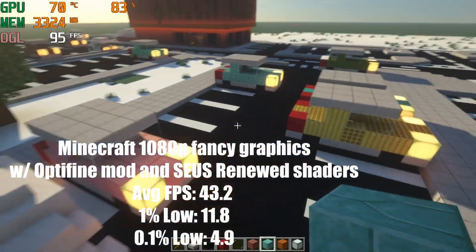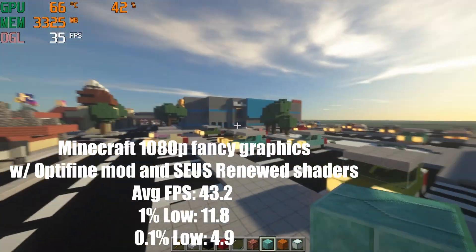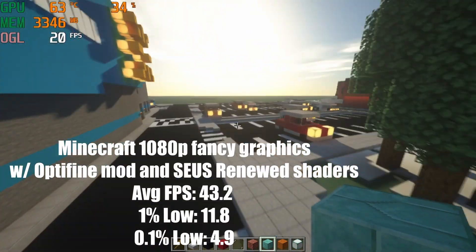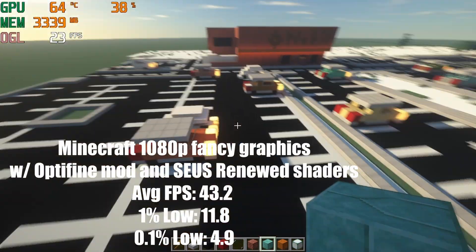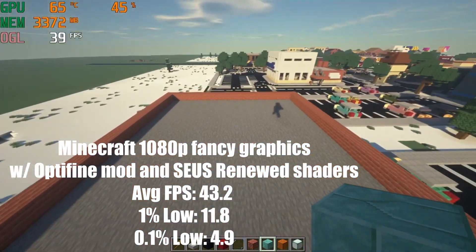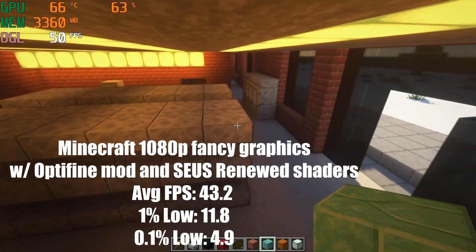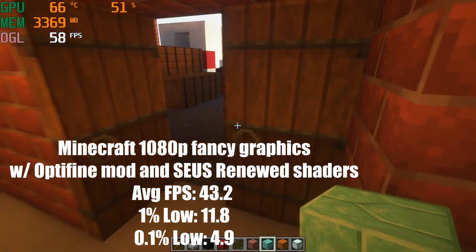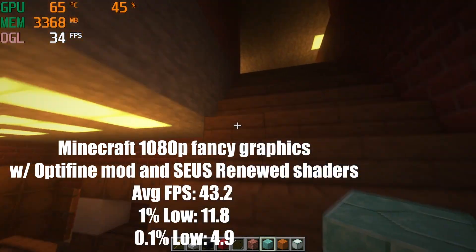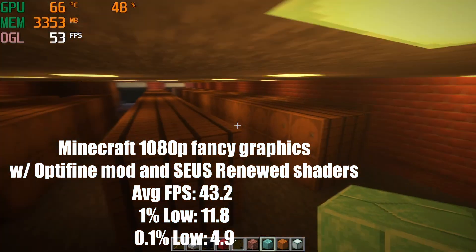First off I have Minecraft at 1080p fancy settings with the Optifine mod downloaded, which gives me custom shaders and other features that should bring more FPS — but I do have Seus shaders downloaded which can hurt performance. Average FPS is 43.2, 1% lows is 11.8 FPS, and 0.1% lows is 4.9 FPS.